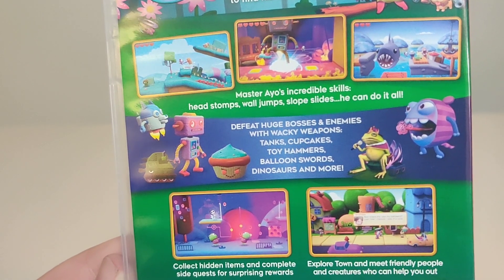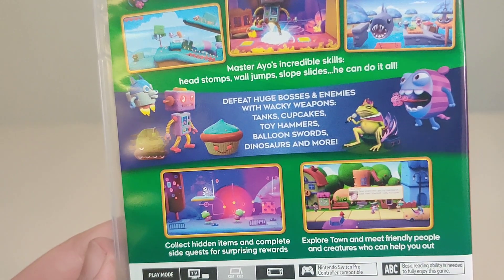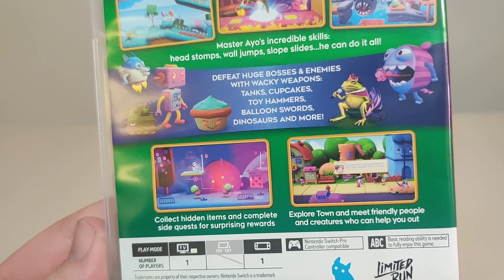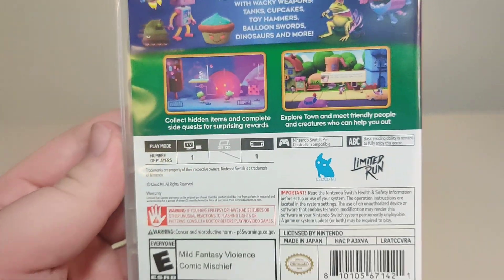Defeat huge bosses and enemies with wacky weapons: tinks, cupcakes, toy hammers, balloon swords, dinosaurs and more. Collect hidden items and complete side quests for surprising rewards. Explore town and meet friendly people and creatures who can help you out.